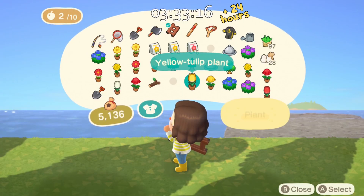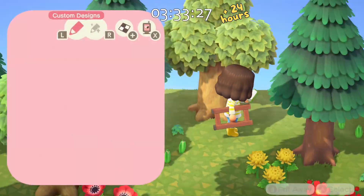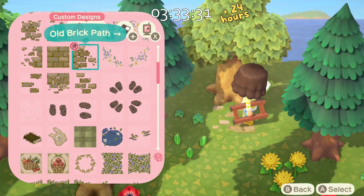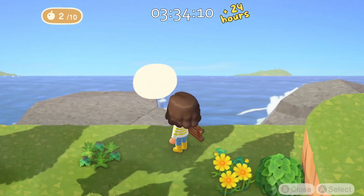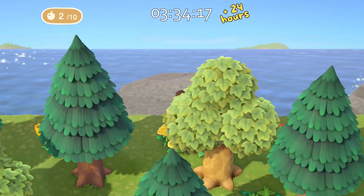I'm really happy with the way this turned out. I'm glad I decided to use the red and yellow flowers up here. I think with it being fenced off and not being able to get up there, it kind of gives it a national park protected area feeling, because the flowers up here are not anywhere else on the island.